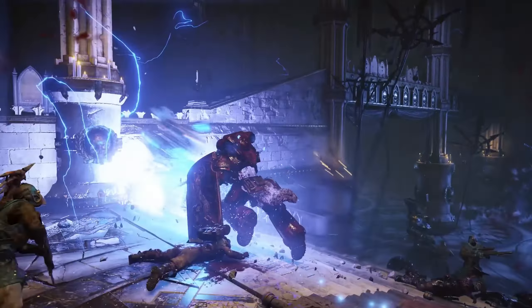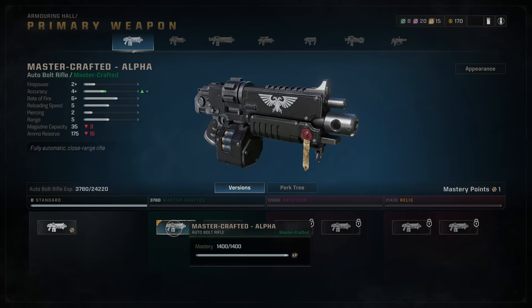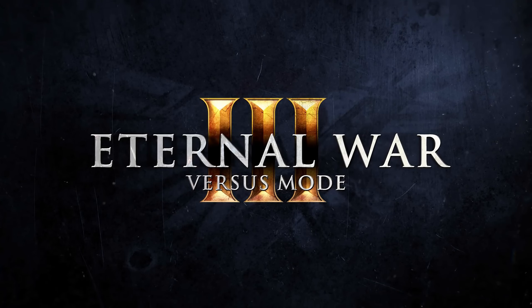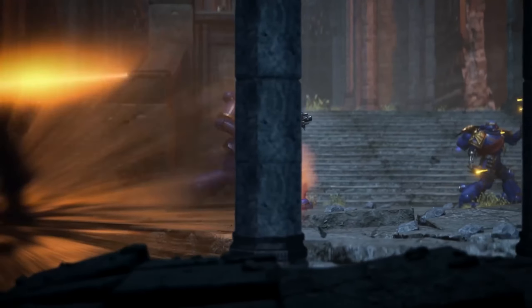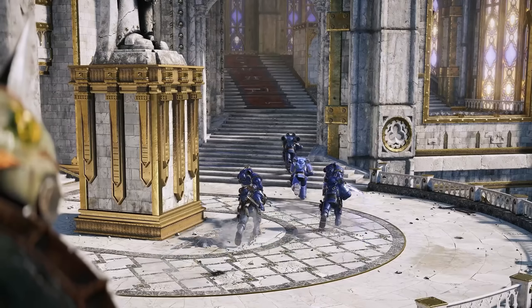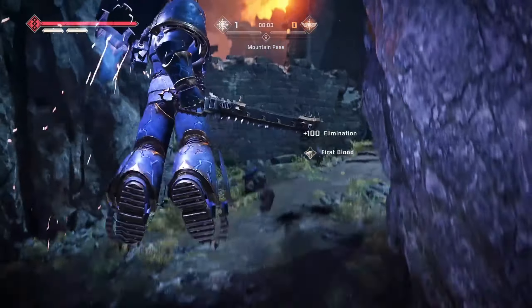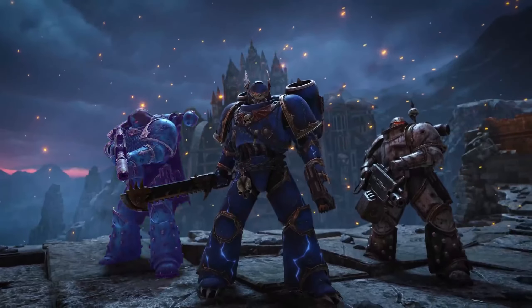The bolters themselves feel like a bolter should — slow rate of fire but packs a punch. You can see it stagger enemies and do serious damage, especially against the Termagants trying to fight you at range. You can shoot them from the other side of the map and it will blow a hole in them — it's so gory, it is amazing. The satisfaction of just plowing into Tyranids or jumping in melee-wise is absolutely unreal.